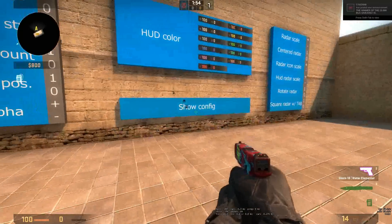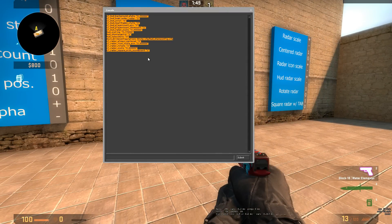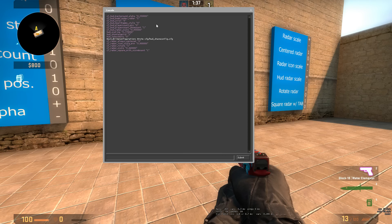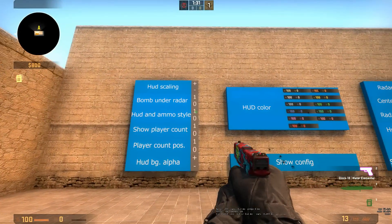Now let's get into the actual settings on the sides. That big button in the middle basically gives you all the console lines, and you can send this to friends if people are asking how you got your UI. They can just copy-paste everything into their console and they will have the exact same UI as you.